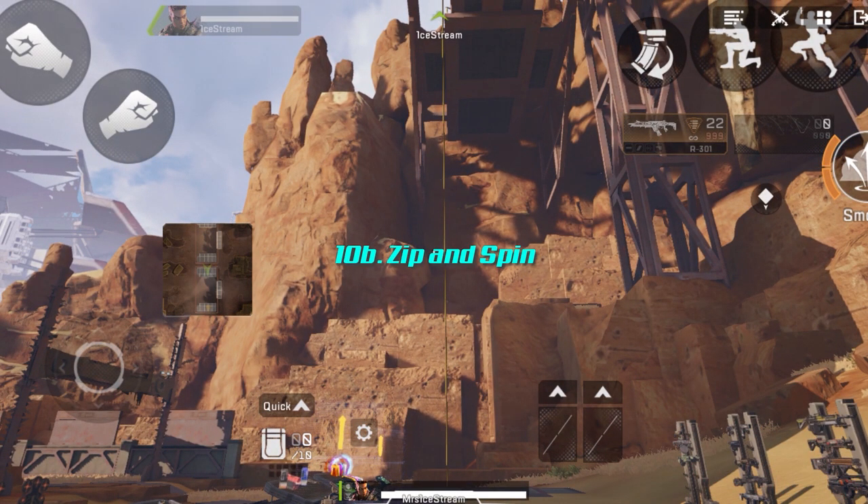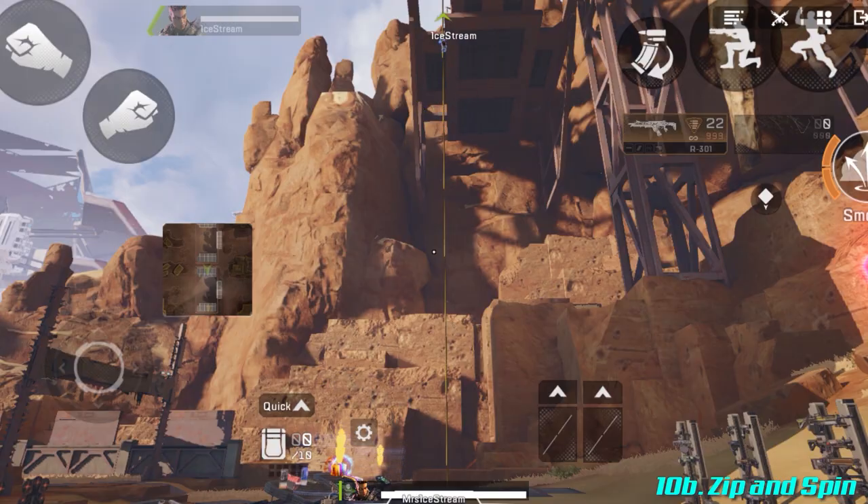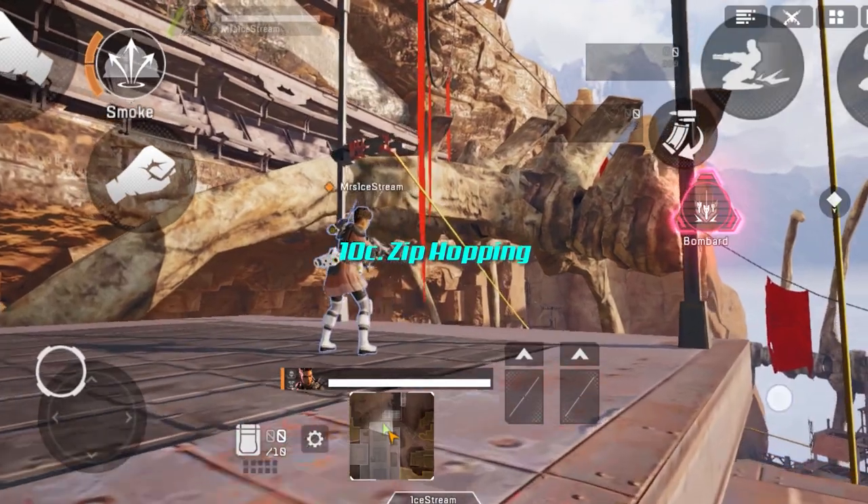Zip and spin: whenever you're using a vertical zip line going up or down, you can actually go around that zip line. All you have to do is use your left D-pad to go left or right. By doing so, you make yourself a very hard target to hit.